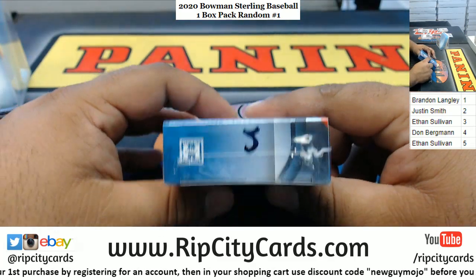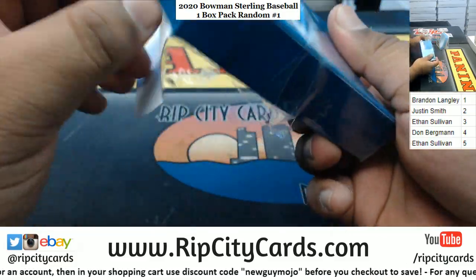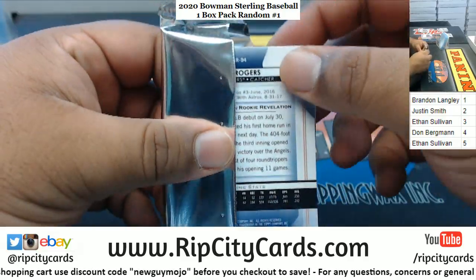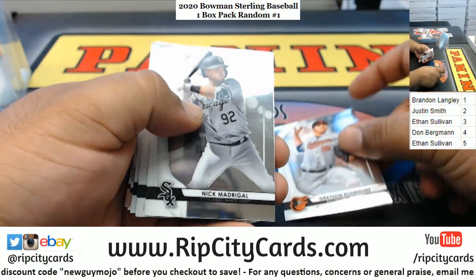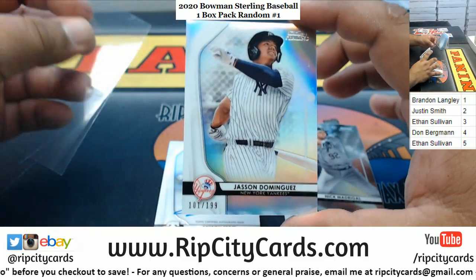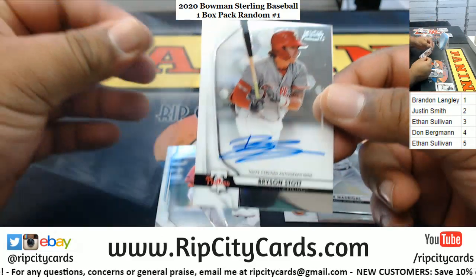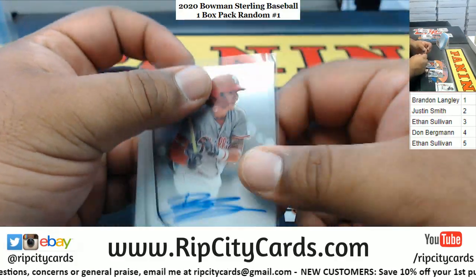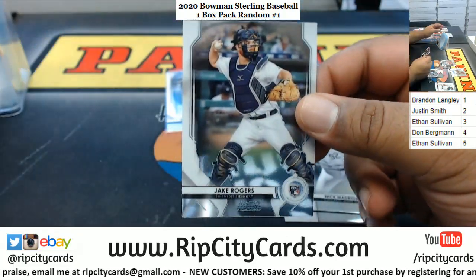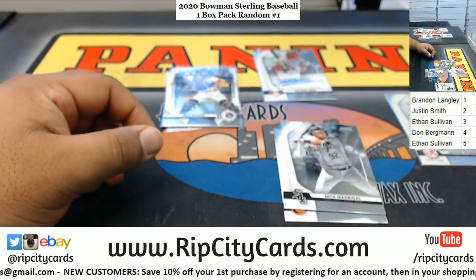Last but not least, box five is for Ethan. Grayson Rodriguez, Nick Madrid, Gall nice. Jason Dominguez numbered to 199 for the Yankees. Bryson Stott, Phillies autograph. Ken Hyun Kim, rookie Cardinals. Jake Rogers, Tigers. I already know Fitz, I already know — and that's gonna do it for the break! Thank you everybody!